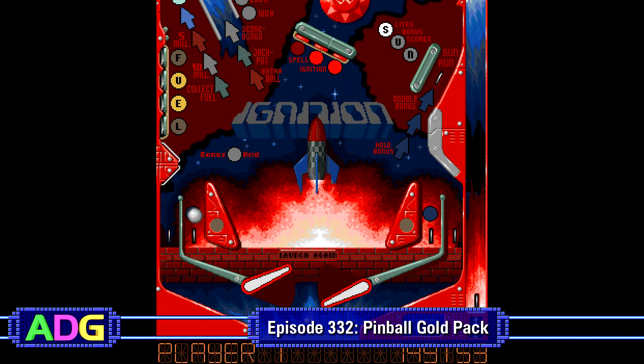Now naturally, this begs the question: are they actually any good? And this is where I have to step up on my soapbox, take a deep breath, and say... almost. This package is made up of the tables from Pinball Dreams, Pinball Dreams 2, Pinball Fantasies, Pinball Mania, and Pinball Illusions, almost all of which originally came out on the Amiga. The aesthetics and designs of the tables on offer are really impressive, at least the ones attached to Digital Illusions. Some of those tables feel like they could have been real pins at some point, unlike what's on offer in most other pinball software at the time.